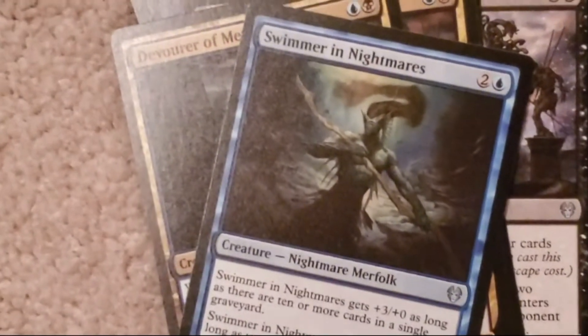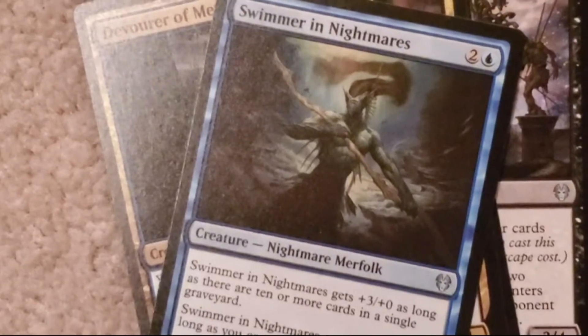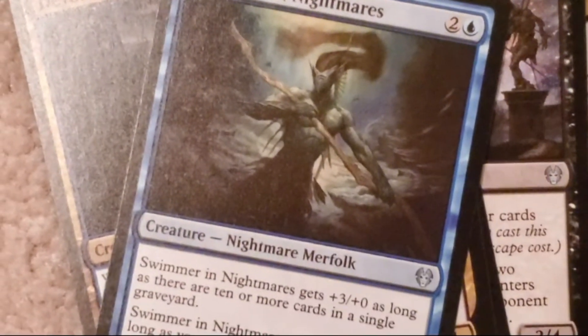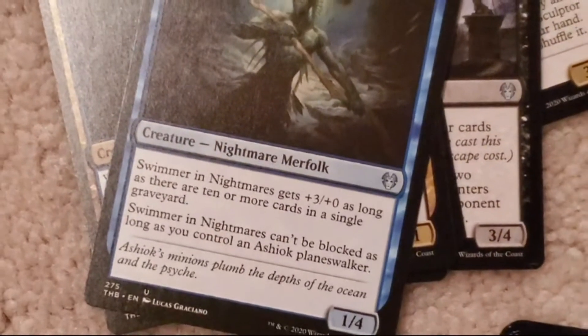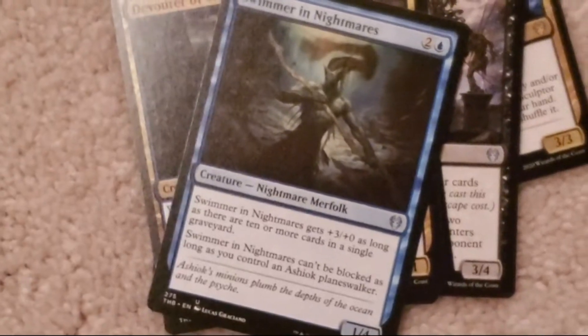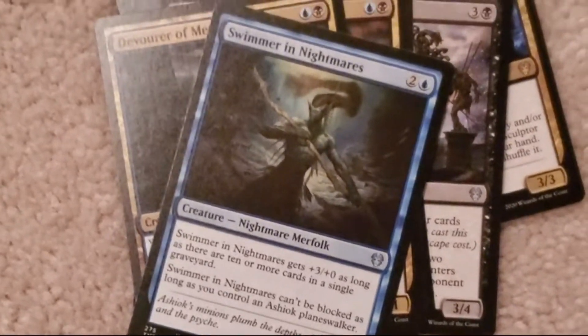Swimmer in Nightmares: two colorless, one blue. One, four. Swimmer in Nightmares gets plus three plus zero as long as there are ten or more cards in a single graveyard. Swimmer in Nightmares can't be blocked as long as you control an Ashiok Planeswalker.